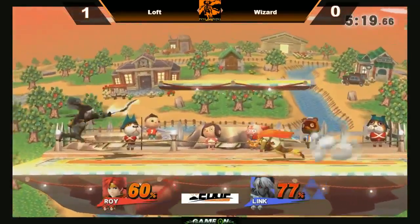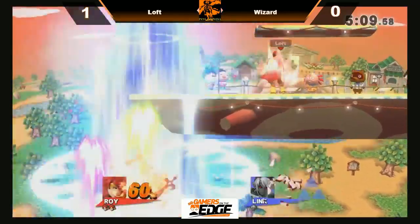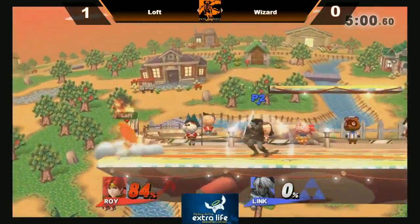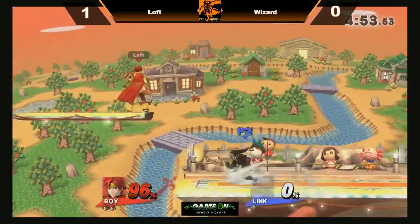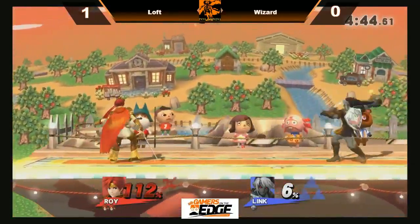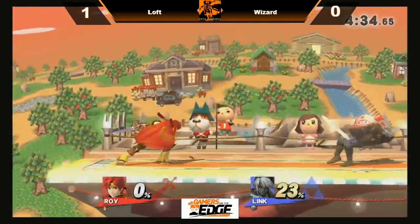Nice punish on the dash attack, using that wind hitbox to pull him in for the offense. Loft using Wizard's item more smartly than Wizard is. Wizard too far out there to make the recovery — possibly lost his jump. Jump stride into the up smash, the bomb also connects but no connection afterwards. A lot of dash attacks coming out from Wizard, seems like he was trying to bait Loft into something.